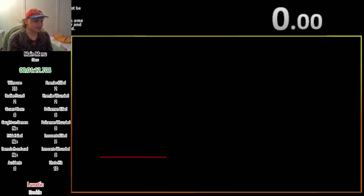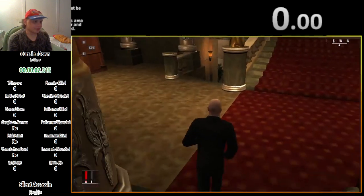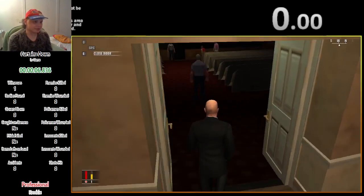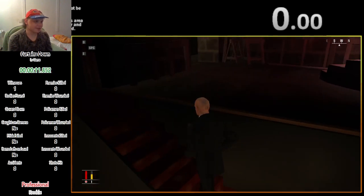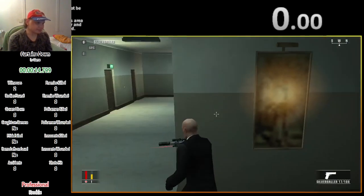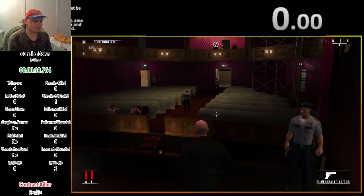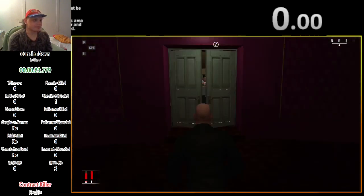The next level is 'Curtains Down,' which takes place during the rehearsal of a play. This level is even faster than the one we just played. We run through this door, take out the gun, shoot open this door because it's faster to have doors already open, then run backstage. We shoot one of the targets and the other target is on that balcony up there, so we take out a bomb and throw it at him, then set it off.